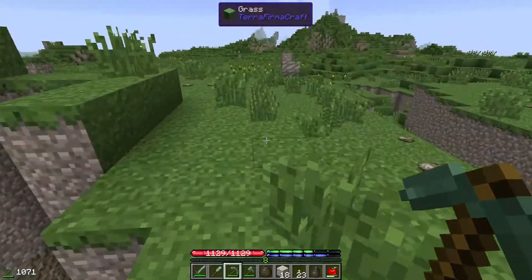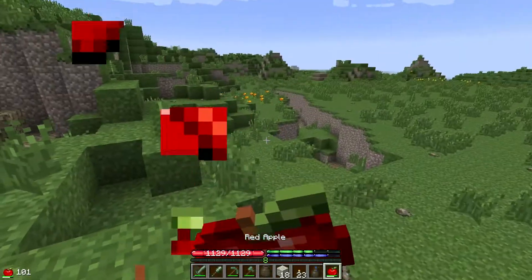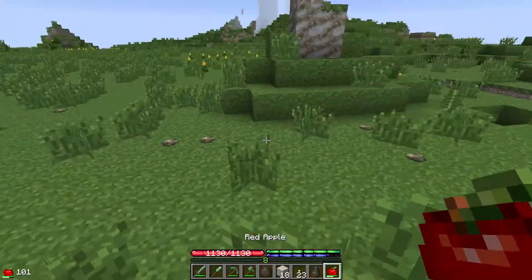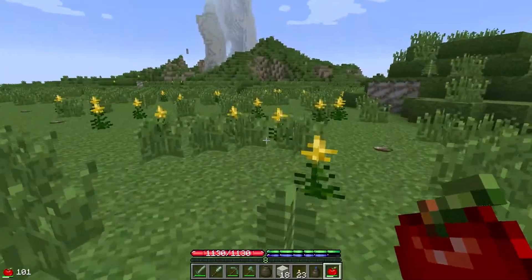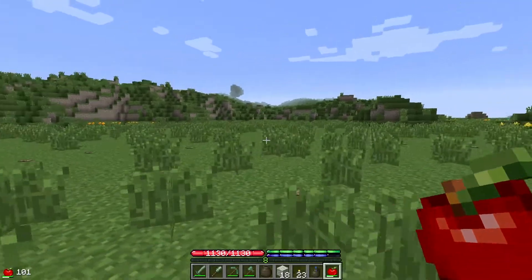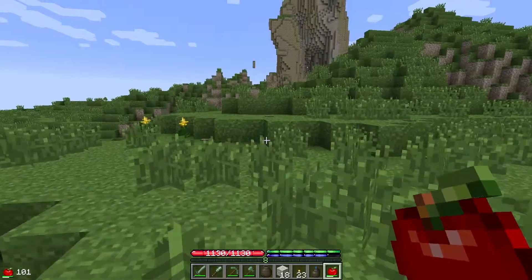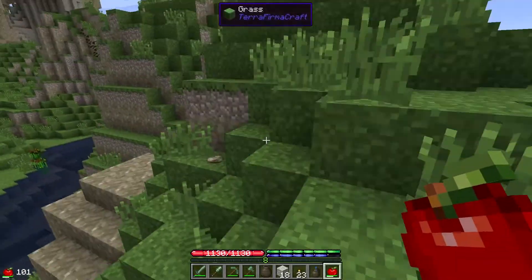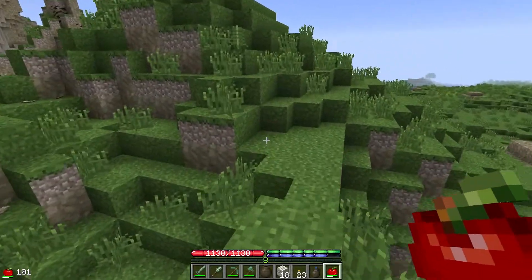Hopefully we can find a decent copper mine because that is really, really needed at this stage. I should probably go back to the spawn area because I found loads of malachite on the surface as we were running around exploring looking for somewhere to build, so I'll probably find some decent veins over there. But I also need some grain to tame these sheep and get them familiar.